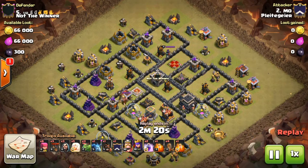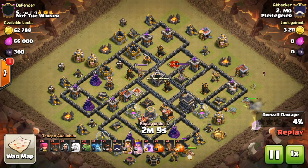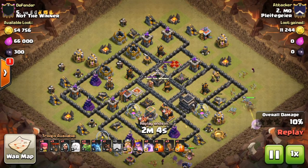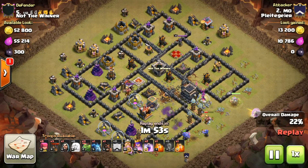Another way to use the baby dragon is as the main part of an army composition — a queen charge baby dragon attack. The goal is to take out all the air defenses with the queen, then clear the rest of the base with the baby dragons. Baby dragons are really weak against air defenses, teslas, and X-Bows set to air, so the queen takes care of those. In this case, a king and a couple of bowlers are helping out the attack as well.